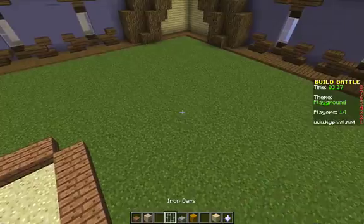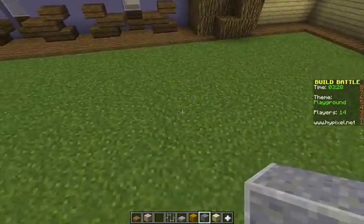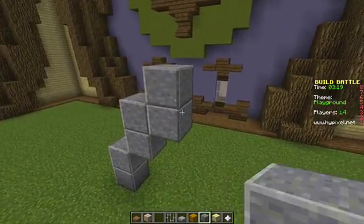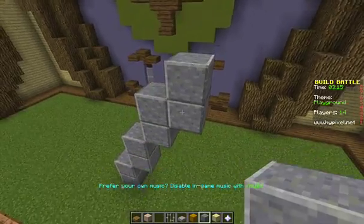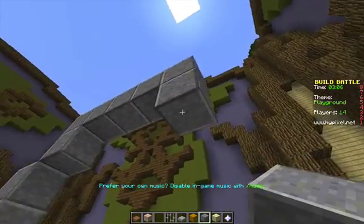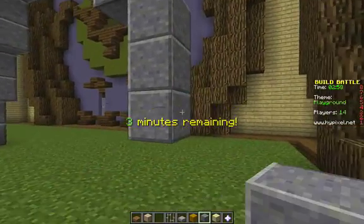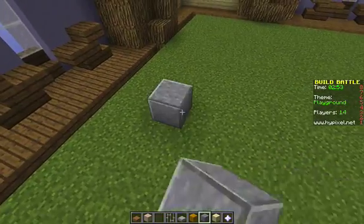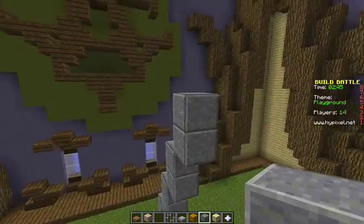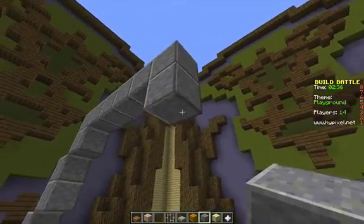All right, there we go. So we'll make a swing set here. And we'll go like this. Let me just go one more so that it's even. We can do a middle beam where the swings will hang down from. All right, we're already down to three minutes. I think we'll do this on the other side. Trying to go as fast as I can so I can get some things done. I'm also trying to think ahead as to what I'm going to do beyond the swing set.